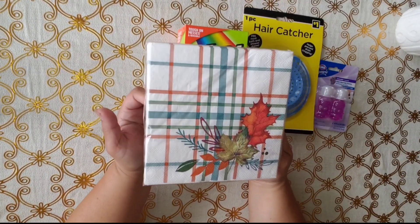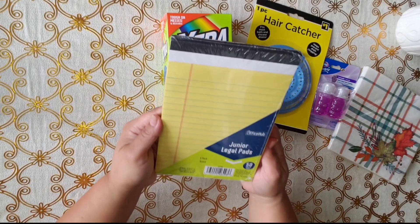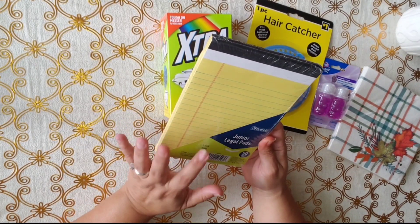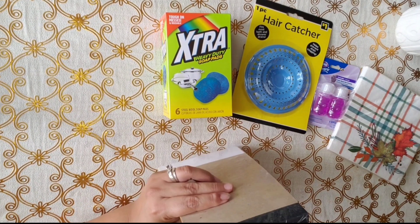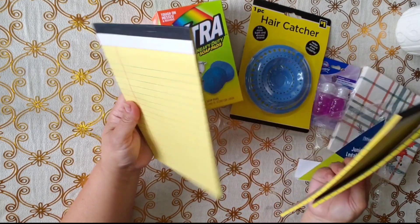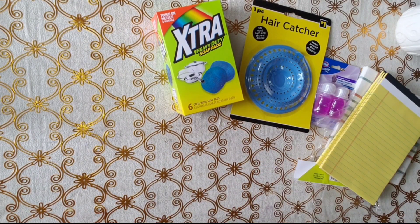I really fell in love with these napkins — I love the lines and the leaf design. Just really like them, for a dollar, why not! I also got these legal pads. I like the color of the pages and I feel like they'd look nice for journaling. The pack brings three pads, each with 50 sheets, so 150 sheets total — very good value!